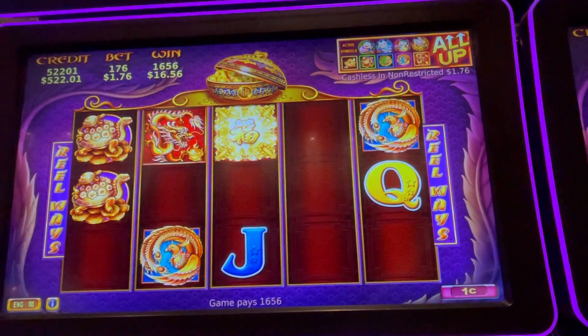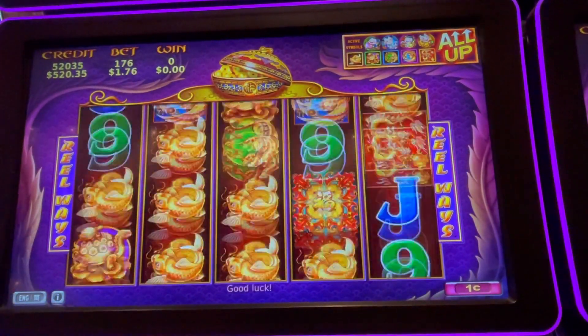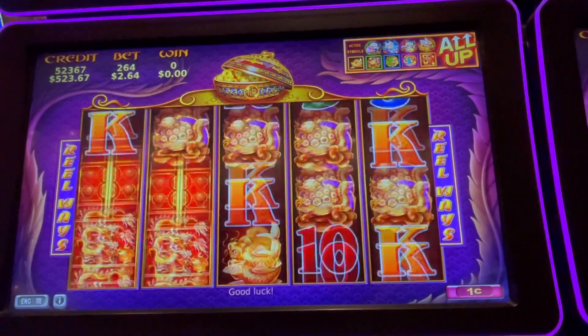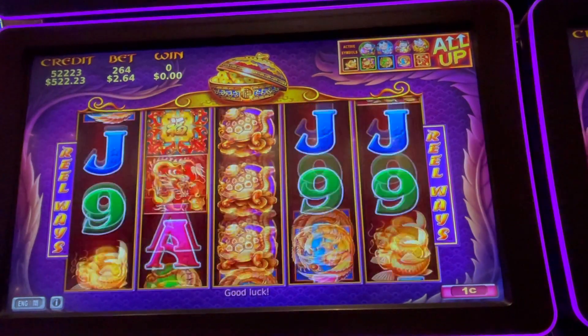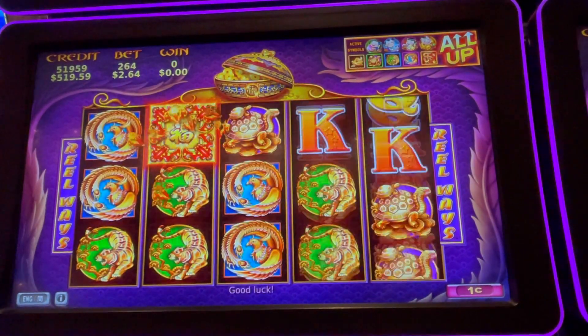$16 — that's good. My neighbor got a four-trigger bonus. That's good. So before they even start, they got $32. That's good.